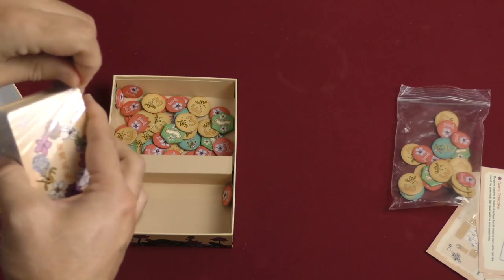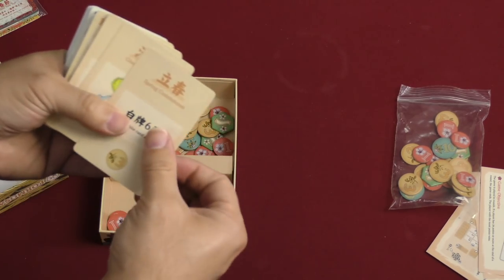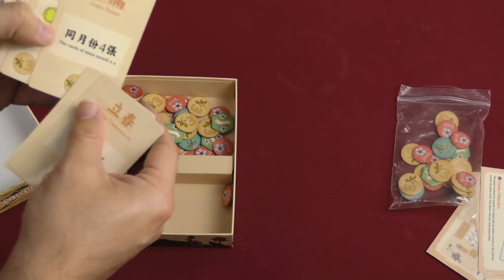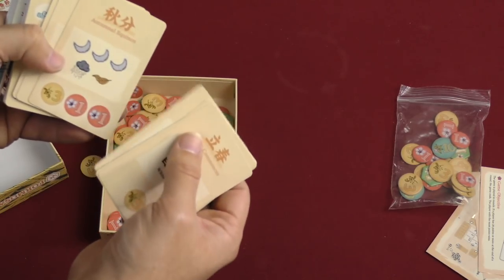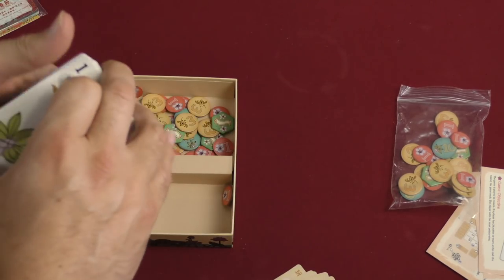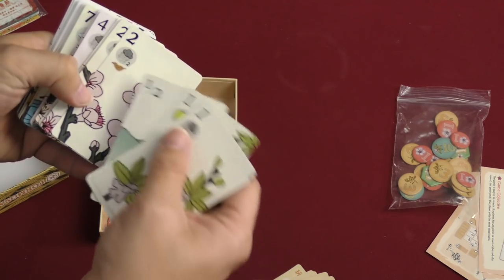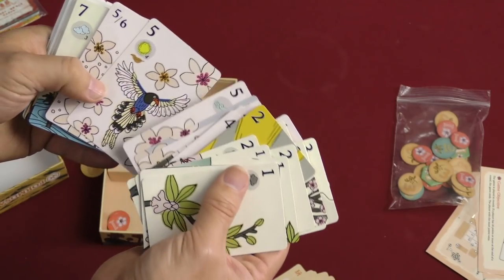Let's crack that open — that was fairly easy. These look to be goals: cards of the same month times four, white cards times six — that combination of items. I'm assuming these are some sort of goal cards for what I can assume is a set-collecting style game. We've got these with a few different numbers and some symbols up in the corner — seasons perhaps.